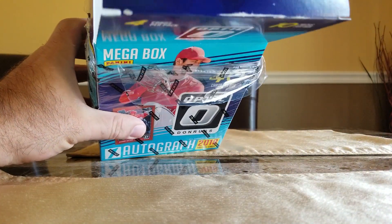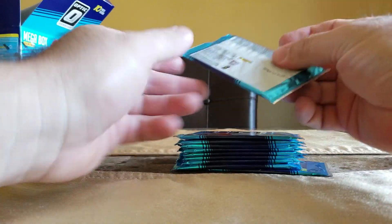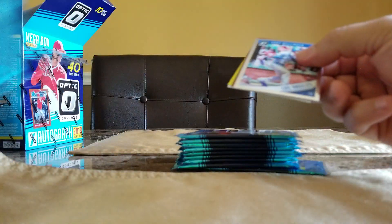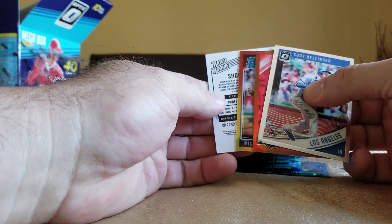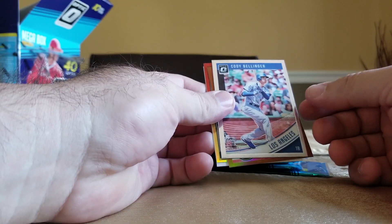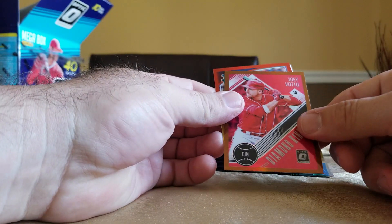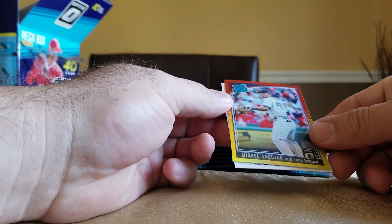That huge box for that crazy ten packs — let's see what we get. Oh, you get the red and yellow in here! Whoa, there's a backwards card there. We got Cody Bellinger, got a bronze Joey Votto, get the red and yellow in here — it's actually sharp looking.